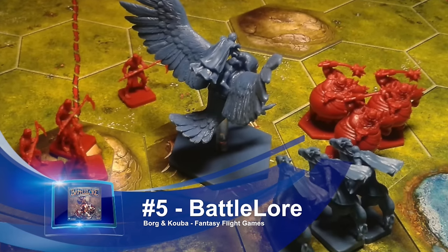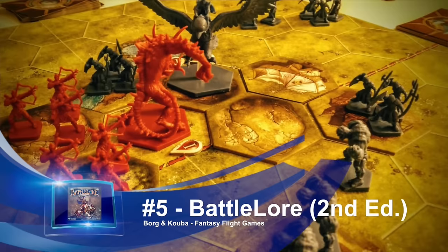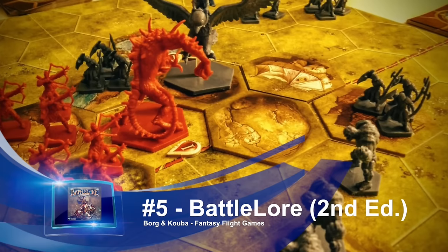Now my number five is a game from a series that uses the Command and Colors system of battling from Richard Borg. This specific game is Battle Lore. I chose Battle Lore over Memoir '44 because the miniatures in Battle Lore are amazing — Battle Lore 2.0 just hit it out of the park on the miniatures front. I enjoy Memoir '44 as a game a little more, but the miniatures in Memoir '44 are not as good, so Battle Lore beat it out for my number five spot.